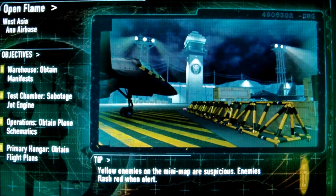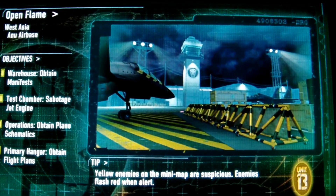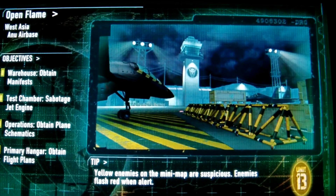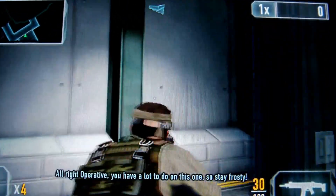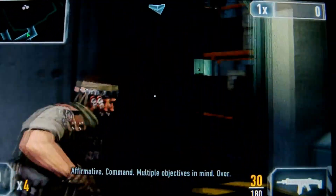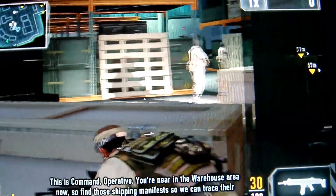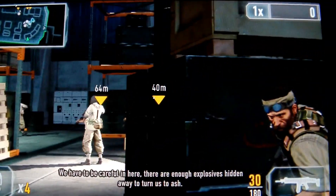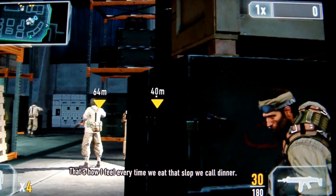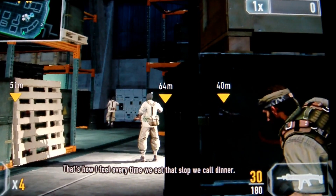So, this is the first mission called Open Flame. It's going to be a little tilted because I'm trying to play and shoot at the same time. Here we go. The in-game command tells us we're near the warehouse area and to find the shipping manifests to trace the suppliers. I'm going to go with the loud approach and just shoot everybody.